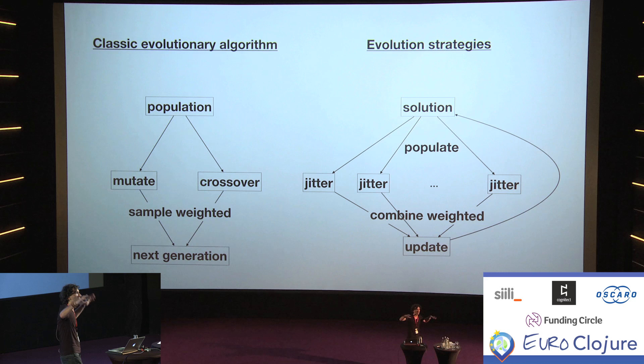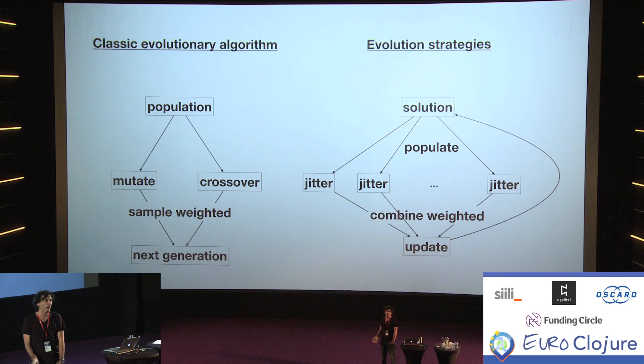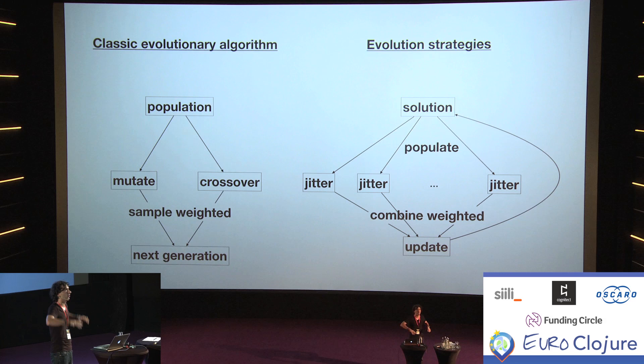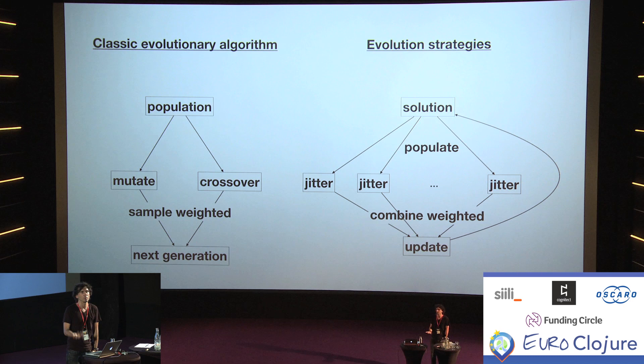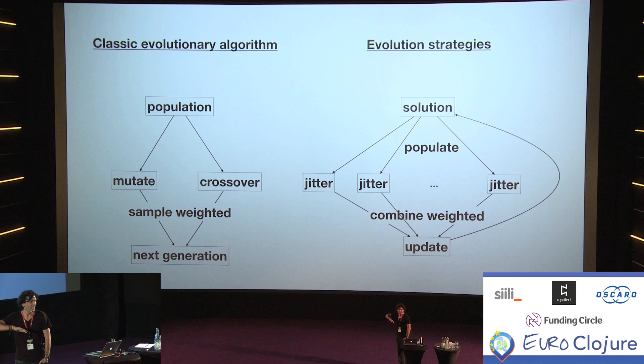In the classical evolutionary algorithm, you have a population that more or less solves your problem. You take that population, mutate some elements, and cross over some others — mutate meaning make a small change, cross over meaning take two and combine them to get a new version. Then you create a bigger population, sample from it weighted by how well they're performing in your task, and that gives you the next generation, and so forth, ad infinitum.